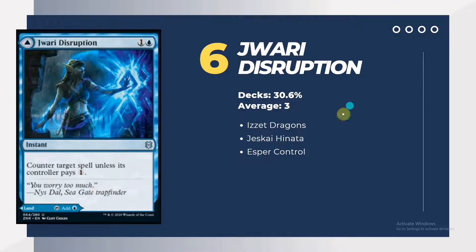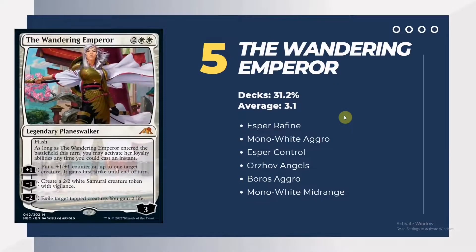5th place is the Wandering Emperor from Kamigawa: Neon Dynasty. White decks are the main reason why this flash legendary planeswalker is very efficient as a utility card, with 31.2% of decks using it and an average of 3.1 — about 3 copies in the main deck. Mono White Aggro runs 4, Esper Midrange may have 2 to 3, Esper Control may have 4, Angels also 2 to 3, Boros Aggro maybe 3, and Mono White Midrange also runs a full playset of 4.